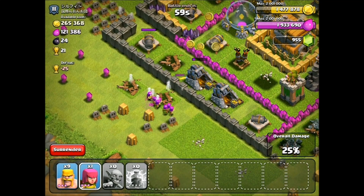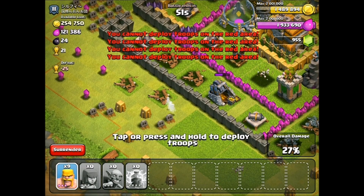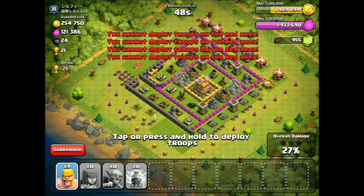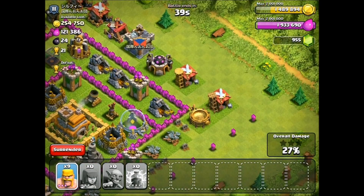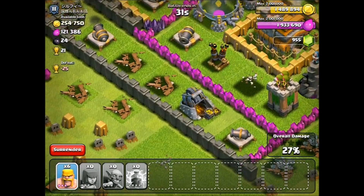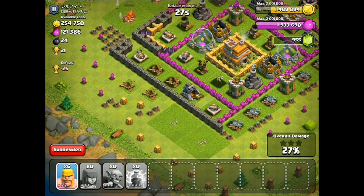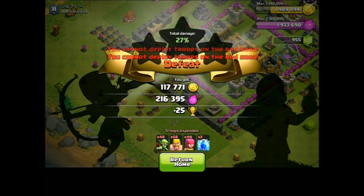We aren't going to get as much gold as I wanted to, but we're still going to get a good amount. If I just had more troops I'd be able to finish that off. There's no real point in dropping nine barbarians. The rescue barbarian squad has failed — they went the wrong way. I give up. Minus 25 trophies — who cares? Look at the loot though. That's awesome loot and that's stuff we can be spending on these new buildings in Town Hall 7.